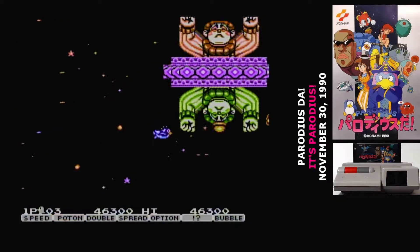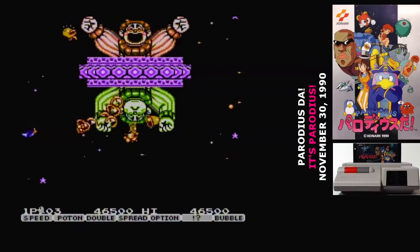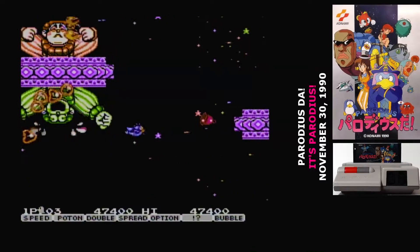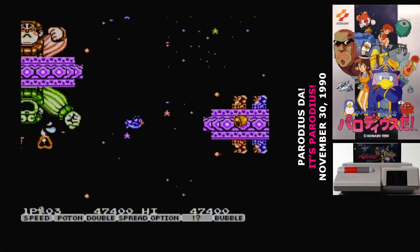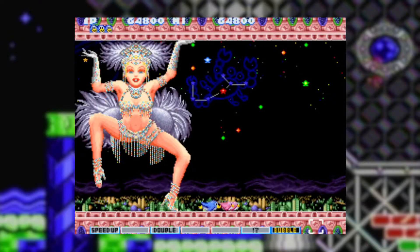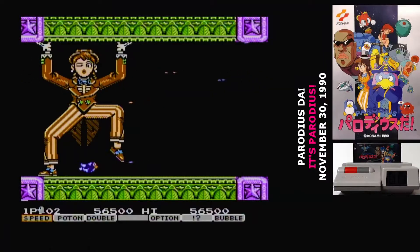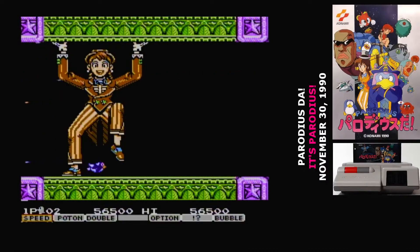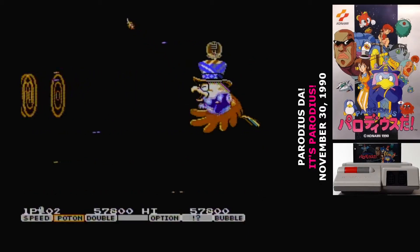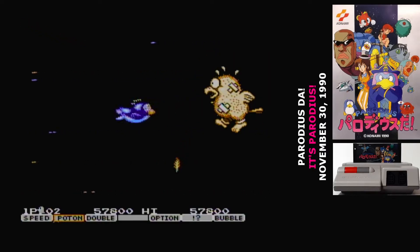The second stage has a carnival theme, and it's to the point where you'll really start getting overwhelmed by quantities of enemies. The mid-boss here is quite controversial — it's an early example of Nintendo censoring games in Japan for their content. In the original arcade version she's dressed as a dancer for Carnival in Brazil, but Nintendo required Konami to change her, so on the Famicom version she is dressed in a suit. The boss of the third stage is an eagle that can fire a spread of feathers — it's actually pretty easy, even without invincibility.